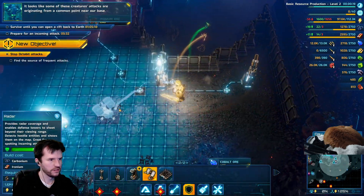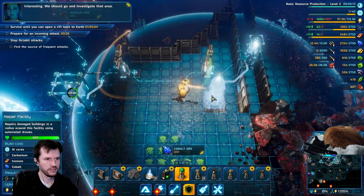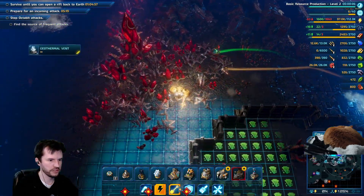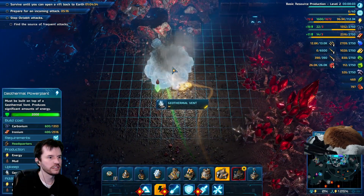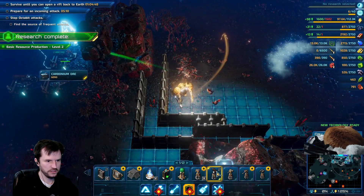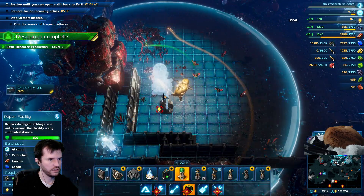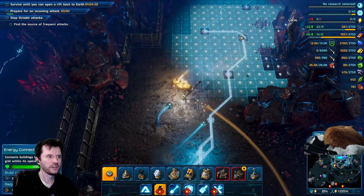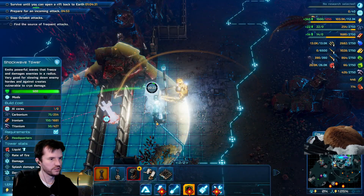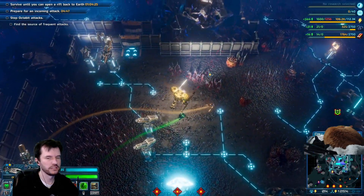It looks like some of these creatures' attacks are originating from a common point in our base. Earthquake tower. The pear tower. I got cobalt in the base as an unexpected bonus — wasn't the reason I did that, but I'll take it. Geothermal. New technology developed, new buildings available. Earthquake and repair. Artillery, repair, and earthquake. I don't really know how much earthquakes are helping, but I'm hoping they are.